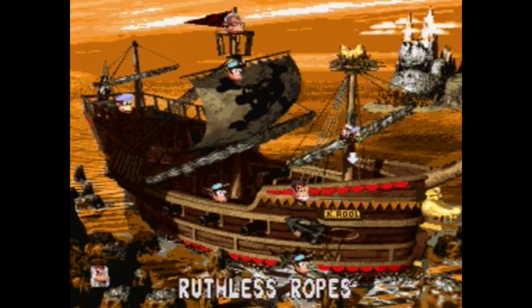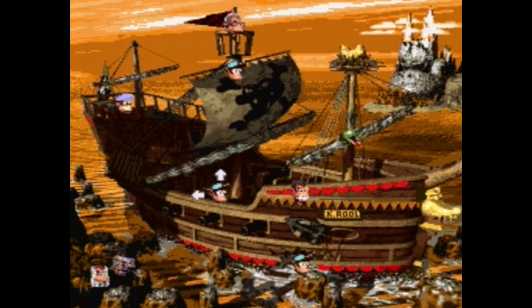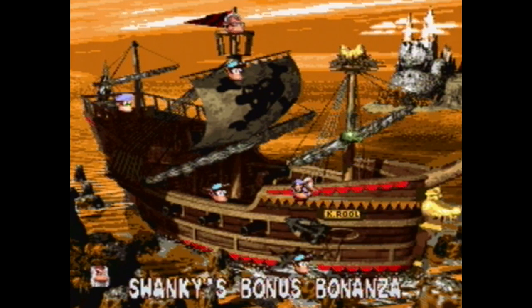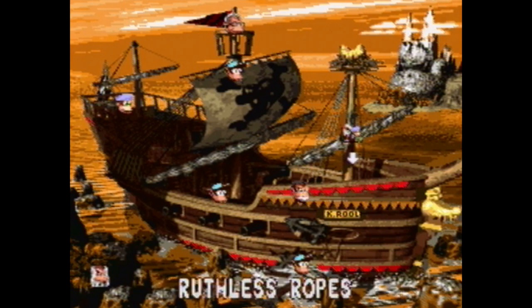Hello everyone, Andrew here and welcome to part 3 of Donkey Kong Country 2 Unveiled. Last time we did levels 3 and 4 of the first world, and today we're going to be doing the last level and boss of this world. My rule is that every time we clear a world, we'll go back and pay for any hints or Swanky's Bonus Bonanza quizzes we haven't done. So we're going to do a level today, a boss today, then come back and pay for everything from Swanky, Cranky, and Wrinkly — but first, we have Ruthless Ropes to take care of.